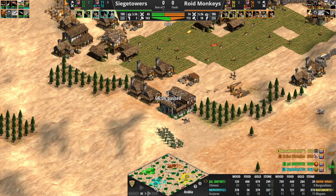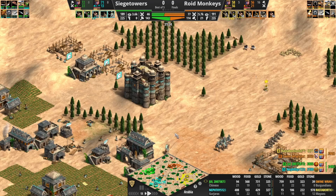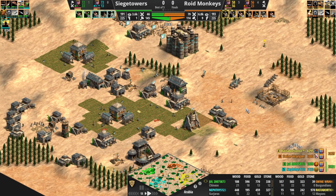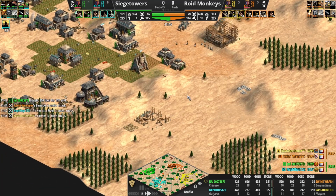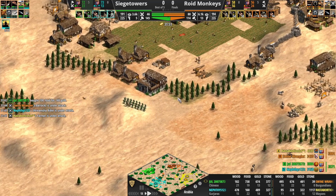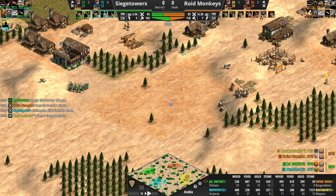We're back — apologies, animals wanted to go outside. Eco lead continuing to bloom for Siege Towers, now a 30 vill lead. Another castle going forward — that's going to be a nice one, excellent location. Green continuing to apply pressure to the front of Swine Wrangler's base. Swine Wrangler does have a good number of Cavalier with plus two armor.